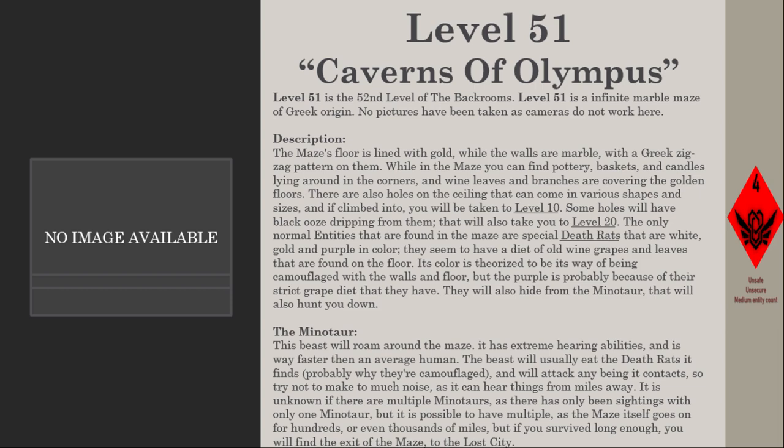There are also holes on the ceiling that can come in various shapes and sizes. If climbed into, you will be taken to Level 10. Some holes will have black ooze dripping from them, which will also take you to Level 20.